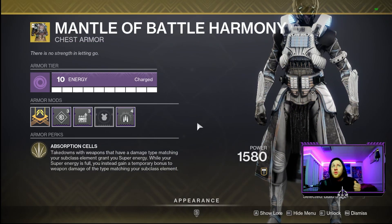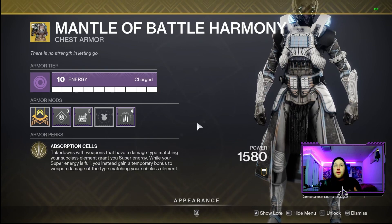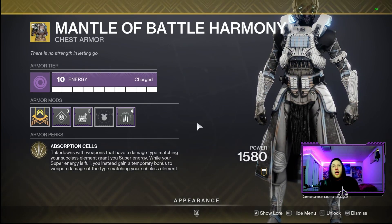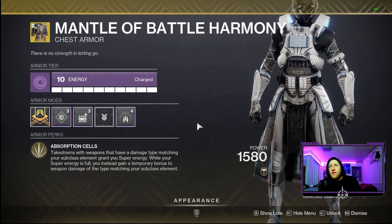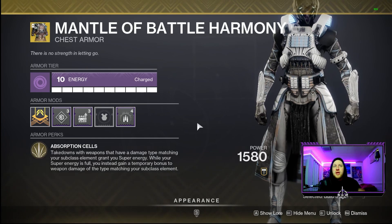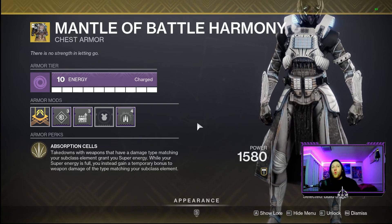For our exotic we're using the Mantle of Battle Harmony. The reason is that takedowns with weapons matching your subclass damage type grant super energy. We're using our stasis SMG Prolonged Engagement as well as Syncopation-53 pulse rifle, so both of those kills grant a nice increase in super energy, allowing us to pop our Shadebinder super and annihilate adds constantly. Getting our super back very quickly lets us juice DPS consistently while keeping everything at bay, making it the best exotic choice for this max DPS build.